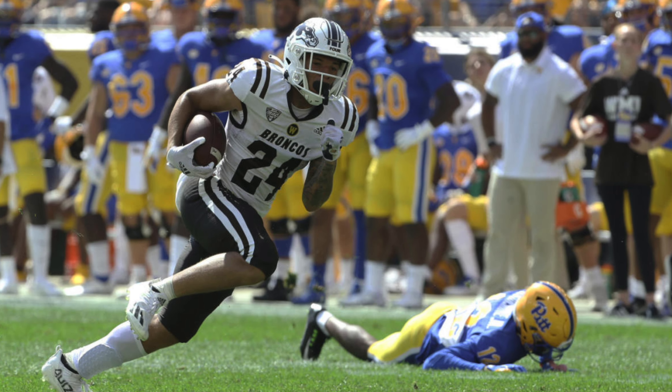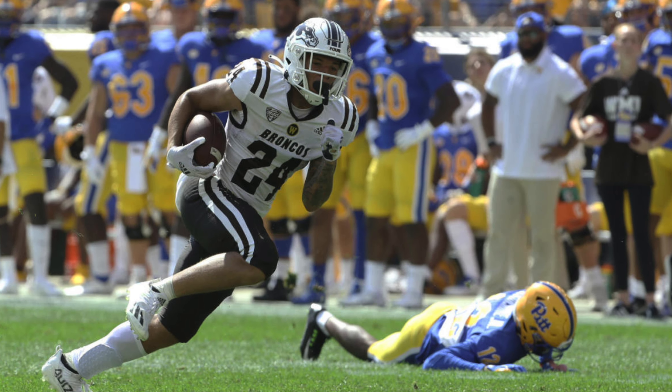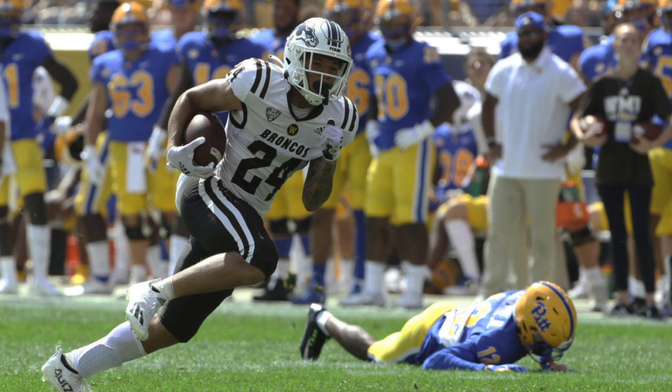Starting with the first round: at 1.01, Kenneth Walker, running back from Michigan State. At 1.02, Brees Hall, running back from Iowa State. At 1.03, Trelon Burks, wide receiver from Arkansas. At 1.04, Garrett Wilson, wide receiver from Ohio State. At 1.05, Drake London, wide receiver from USC. At 1.06, Jameson Williams, wide receiver from Alabama. At 1.07, Chris Olave, wide receiver from Ohio State. At 1.08, Jahan Dotson, wide receiver from Penn State. At 1.09, Kyron Williams, running back from Notre Dame. At 1.10, George Pickens, wide receiver from Georgia. At 1.11, Isaiah Spiller, running back from Texas A&M. And at 1.12, Sky Moore, wide receiver from Western Michigan.